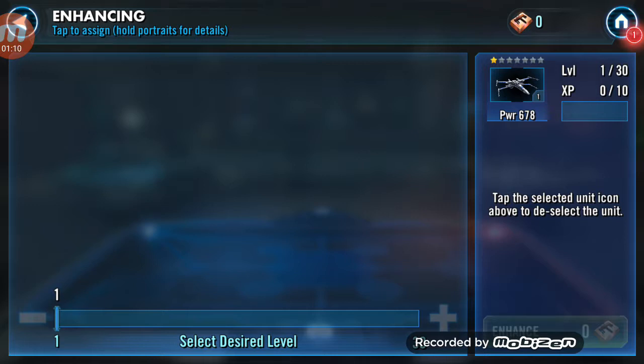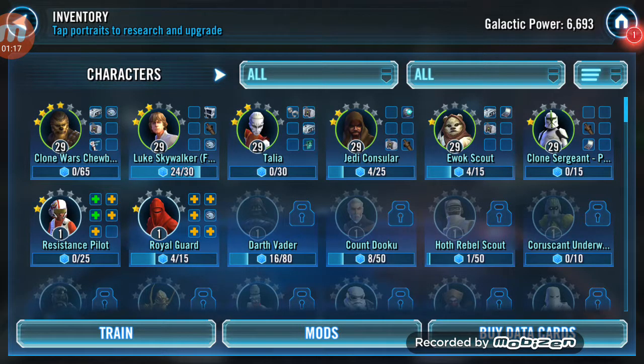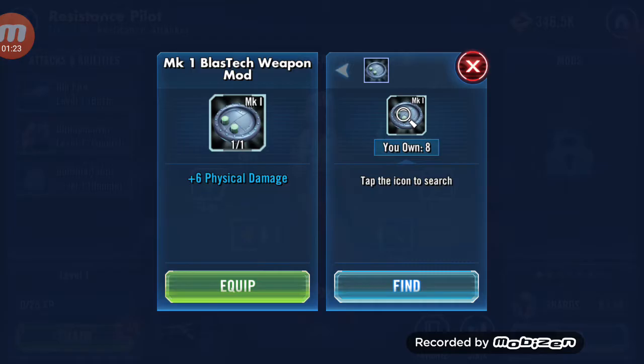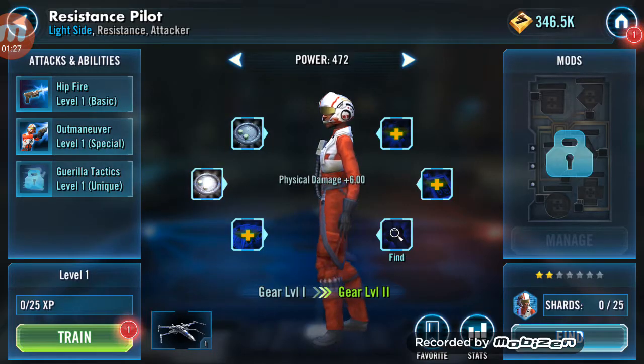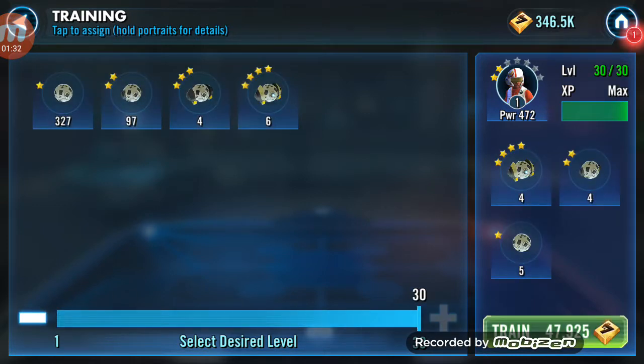I don't think we have anything for enhancing chips at the moment. So let's go over to this person — a two-starred person. And let's equip everything that we can. So let's go over to training and let's get her up. Is it a boy or a girl? I'm not sure.